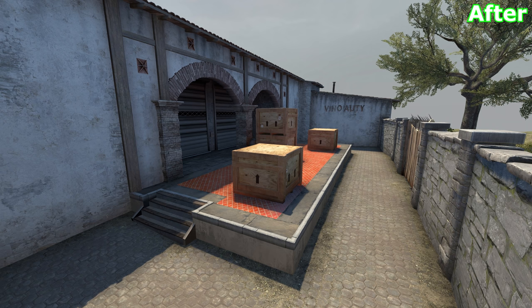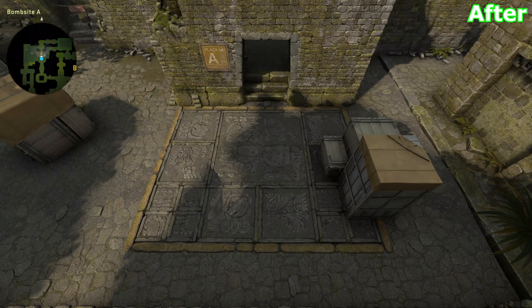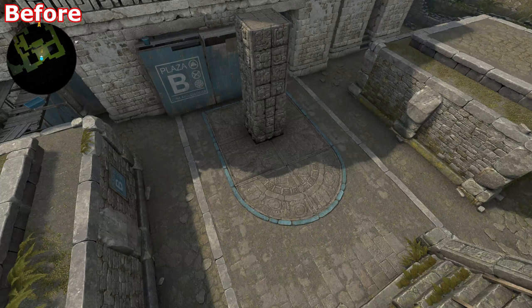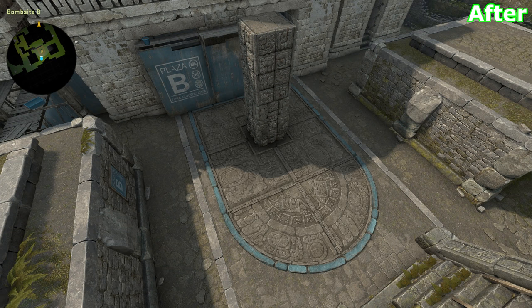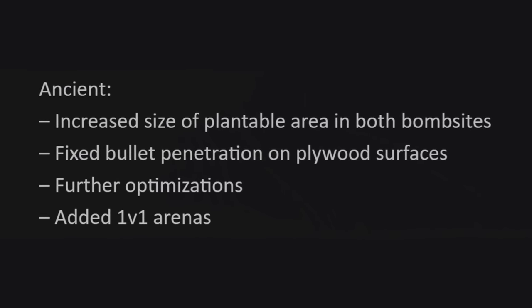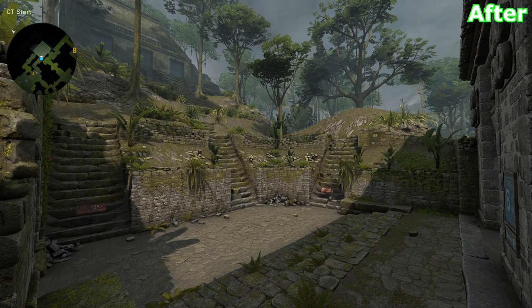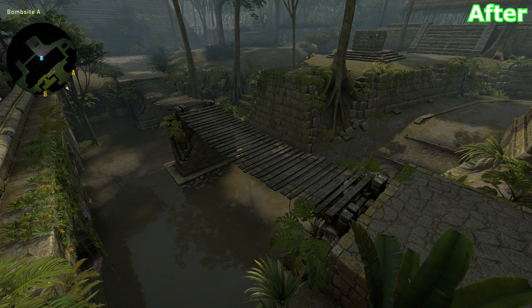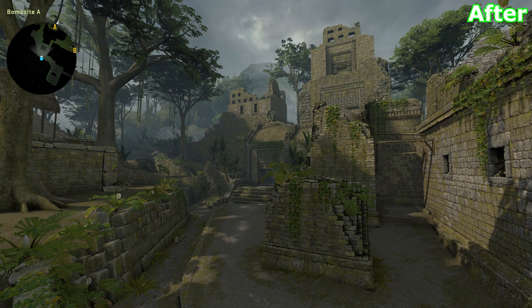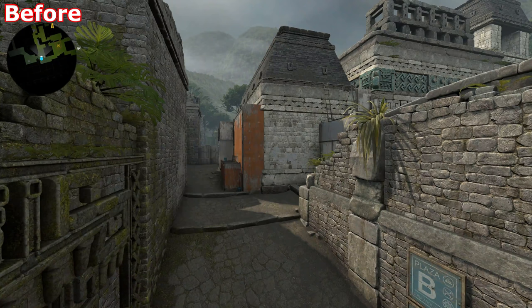Ancient is the last official map to get official changes. The bombsites have been extended to give terrorists more plant spots to choose from, like in this corner on A, which is at least partially sheltered from both main CT approaches to the site. B has been extended in all directions, and annoyingly the radar image still hasn't been updated to reflect this — Valve, please fix. There have been fixes to bullet penetration and further optimisations, which in my experience means the map has been stripped of its greenery. Sure enough, I found extensive cutbacks across the map, with numerous stone and plant props being removed in the name of framerate, which I'm always very sad about. I think it's short-sighted to optimise a map this way when CSGO is already so easy to run and will only become more so as time goes on.